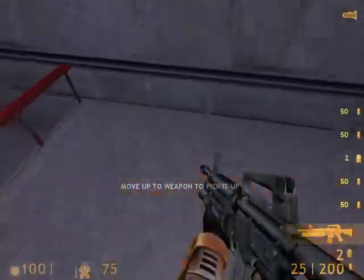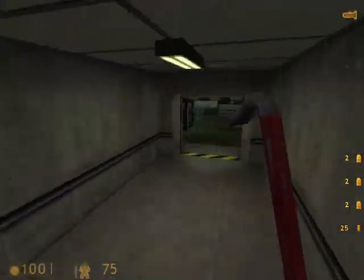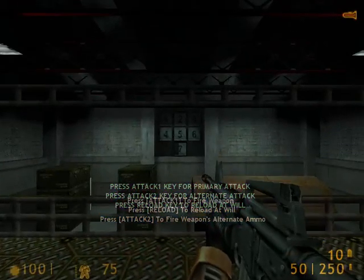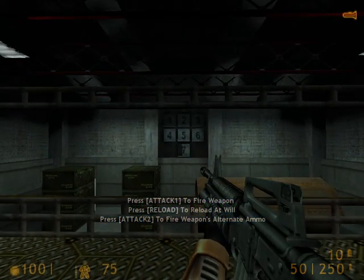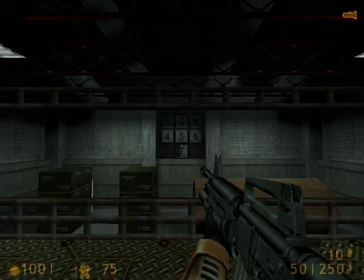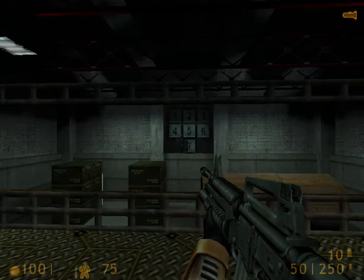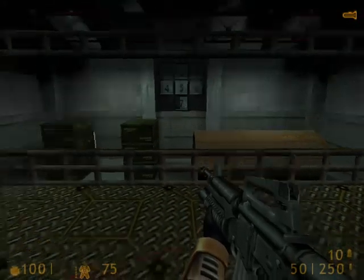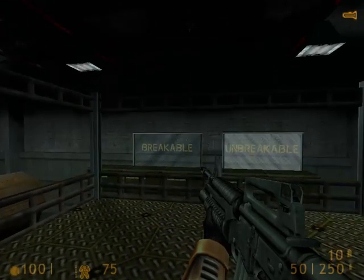Welcome to the Black Mesa Firing Range, where you will receive credit in firing a weapon, reloading, and firing the attached grenade launcher. You'll have to hit every target in order to complete the course. But if you miss the first time, don't worry — it will come around again. Try to reload during pauses rather than waiting to run out of ammunition at a critical time. To fire your grenade launcher, use your alternate fire button. Certain targets will break only when hit by grenades.